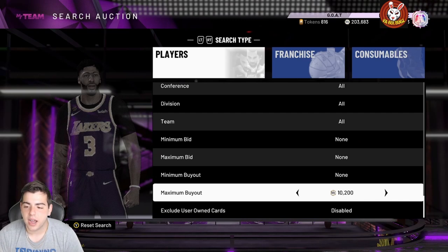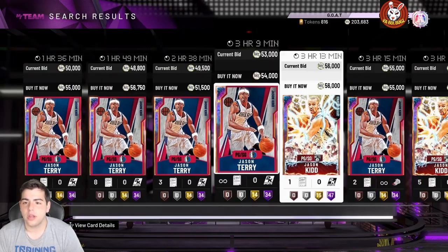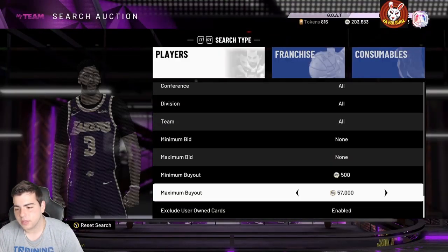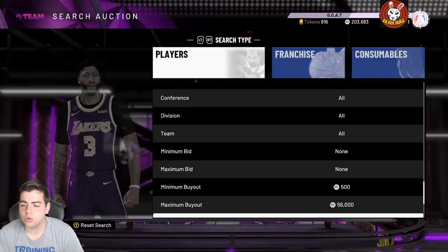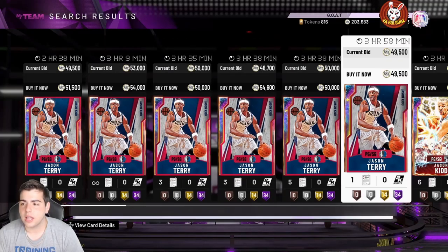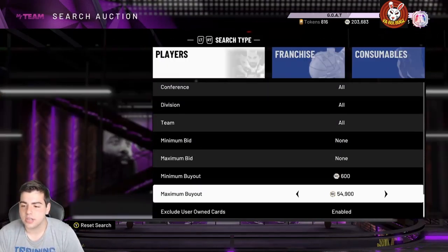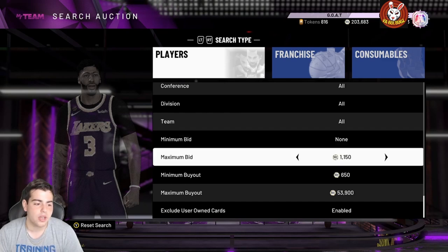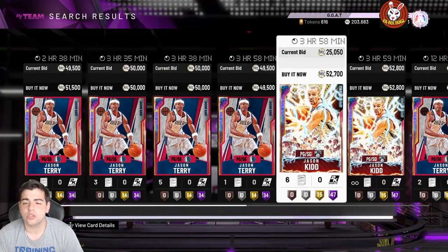Galaxy Opal filter around 50,000 MT — I've been seeing a ton of Opal snipes as we get to end game because people are quitting. Larry Hughes kind of ruins the filter so just press enable on him. Stay away from JKid and Terry — pretty much anything else that pops up is going to be a great snipe. If you refresh for about an hour I guarantee at least one snipe with 100K profit. A lot of things can pop up. If you have any other filters, let me know down below.